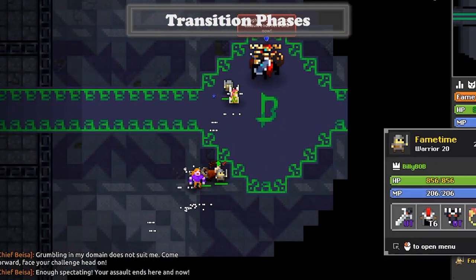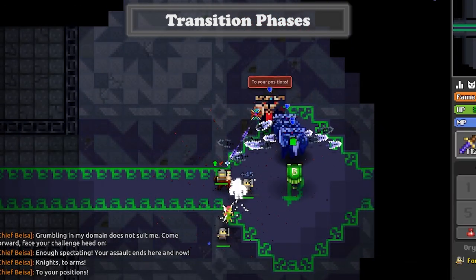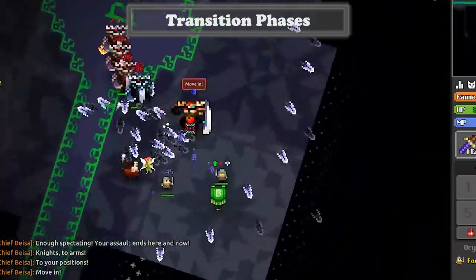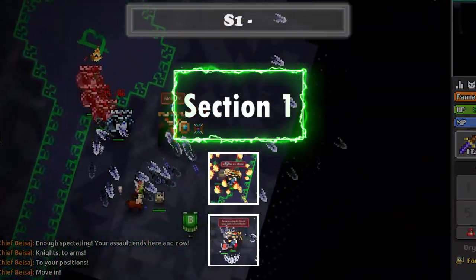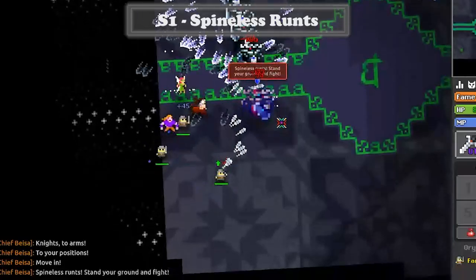Every time Basa repeats a transition phase he will spawn a new wave of minions, but that's honestly not too big a deal, especially if you have mystics who are able to stasis as well as knights who can stun said minions. Once he's pushed out of his chase phase, he will begin the main sections of his fight. Section one has only two phases, which are both very simple and easy — the first is indicated by Basa saying 'spineless runts' in chat.